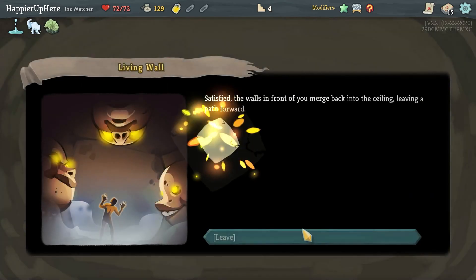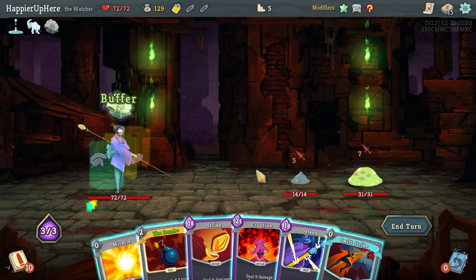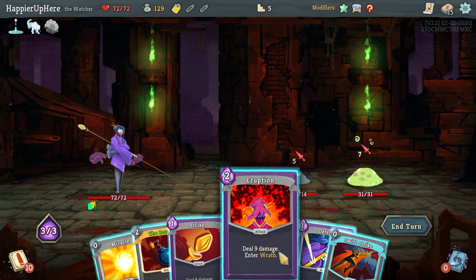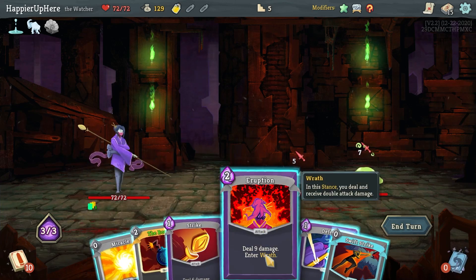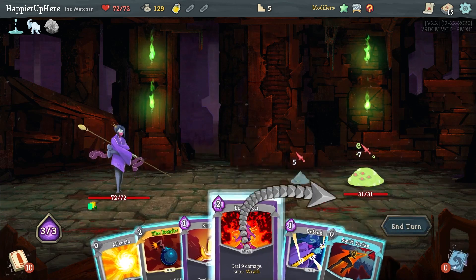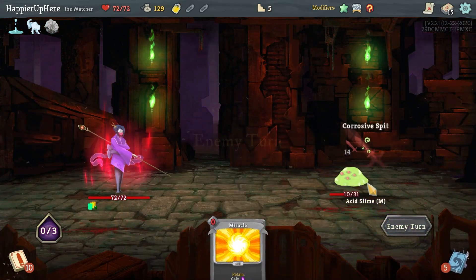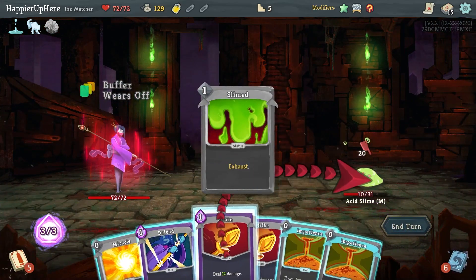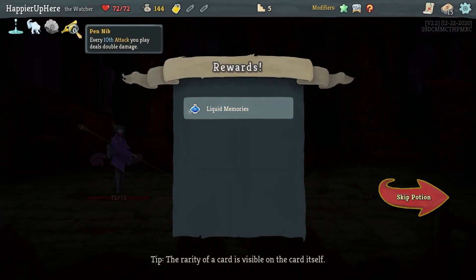Let's upgrade the Bomb. This will help against the Sentries and Lagavulin. With the buffer I can do Swift Strike to kill this guy, then Eruption, Swift Strike, and Strike — I should be able to kill with any attack card next turn. Got Pendib — every tenth attack you play deals double damage. For bosses especially I should try to trigger it.